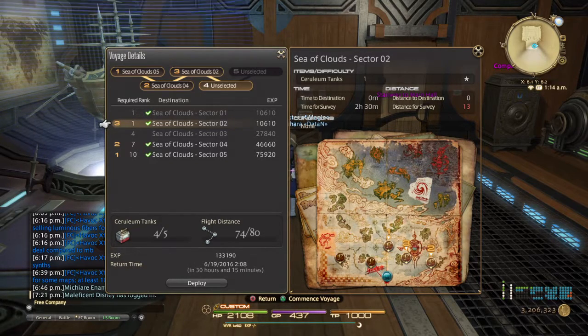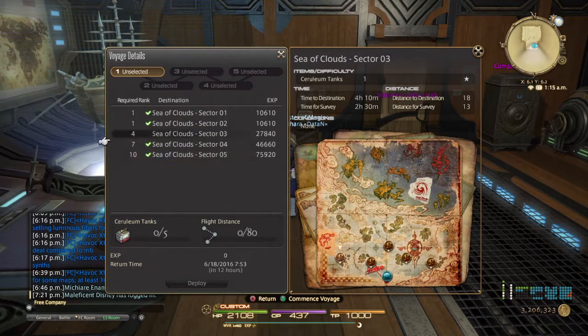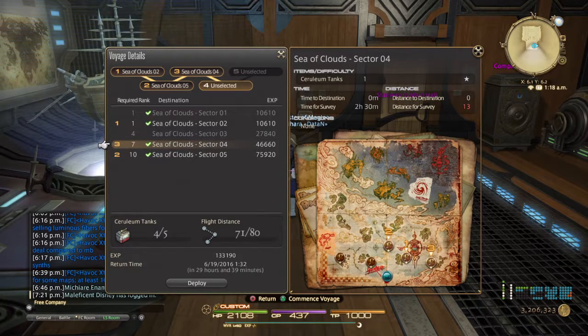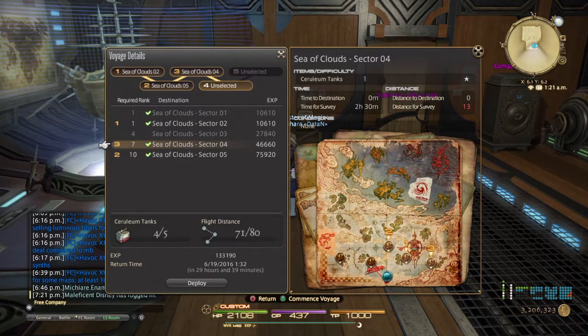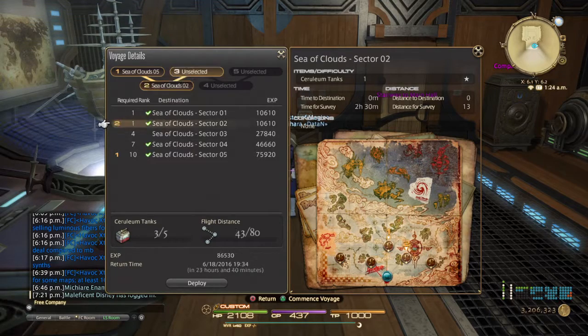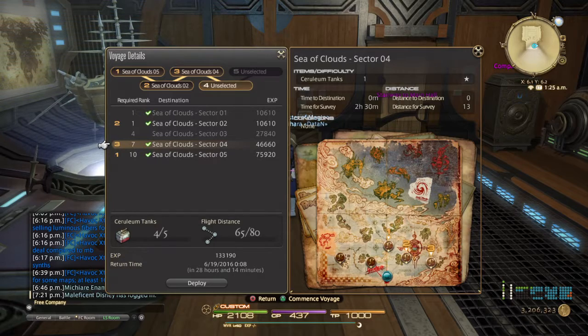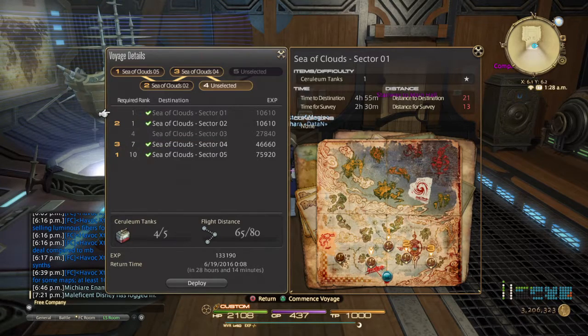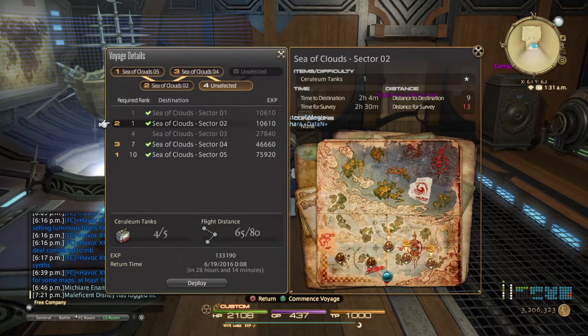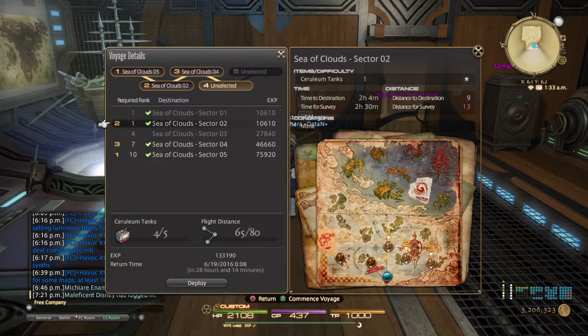However, let's say you want to go to these same three wards. Let's see what happens when I remove and reselect them in a different order. The time dropped from 30 hours 15 minutes to 29 hours 39 minutes because the path it's taking has now changed, and it dropped from 74 to 71 flight distance. Removing and reordering again to sections 10, 1, and 7 drops it to 28 hours 14 minutes with a flight distance of 65 out of 80 - which means we almost have enough to pick a fourth slot.